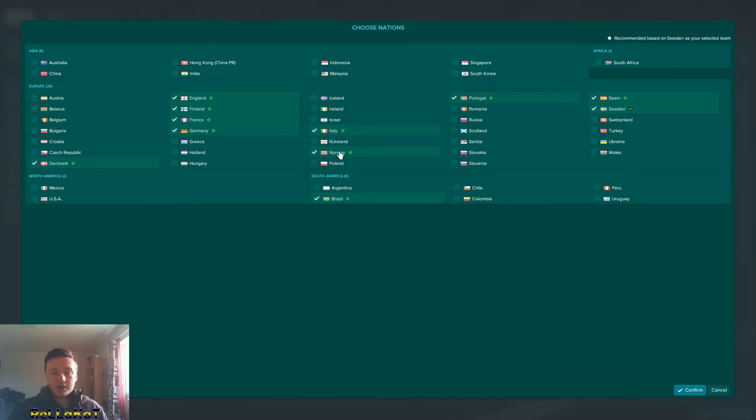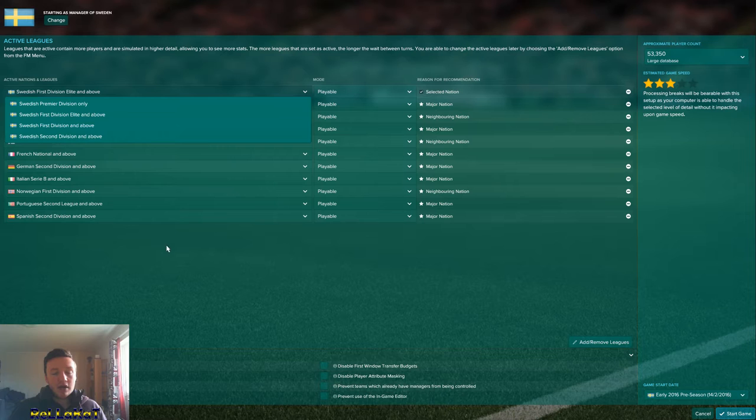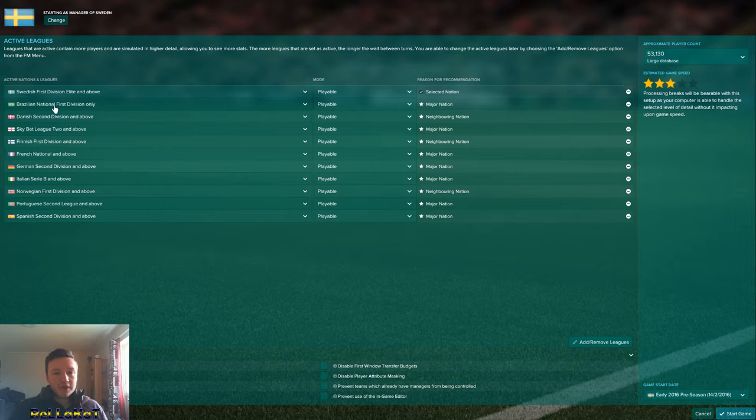Norway is a neighboring nation. You've got Italy, Germany, France, Finland, England, Denmark — that's all of the starred nations. Swedish first division elite and above — that's the Allsvenskan. I'm going to put all of these as Premier division. So for the Superliga, we might do that to League 2. Finnish Premier League, League 1, First Division, Serie A, Premier division.